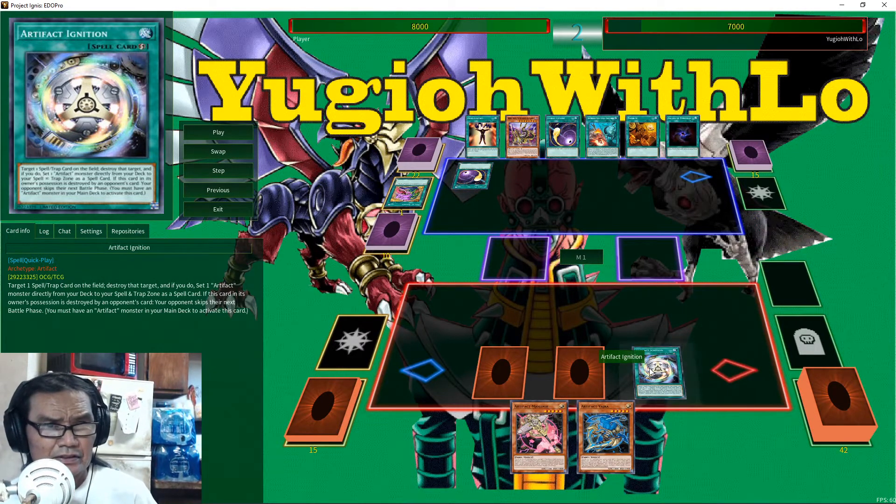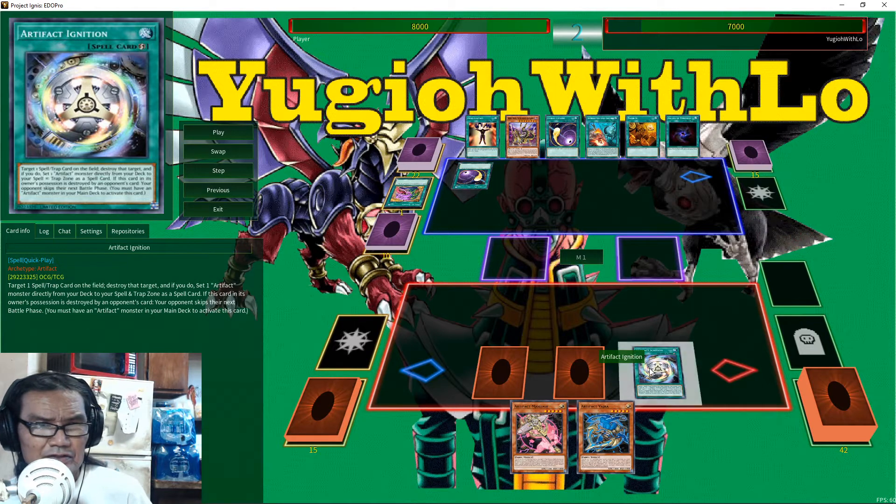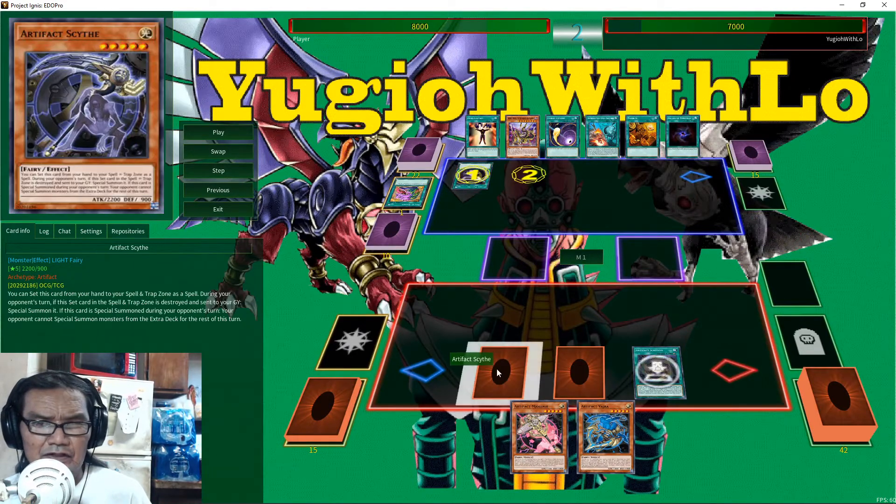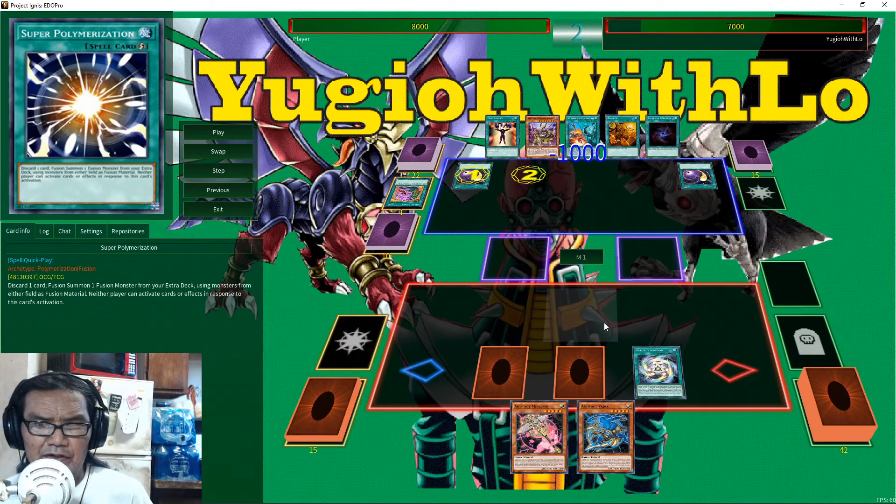Target one card, destroy that target, and if you do, set one Artifact monster directly from your deck to your spell-trap zone as a spell. If this card is in the owner's possession and destroyed by the opponent's card, your opponent skips their next turn's battle phase. You must have an Artifact monster in the main deck to activate this.